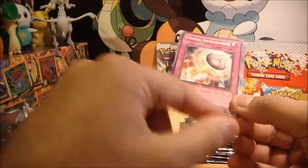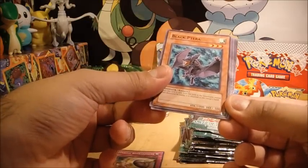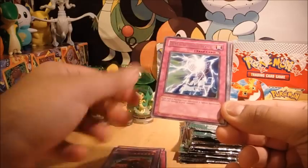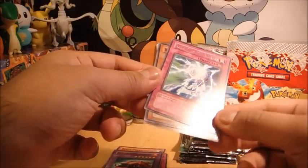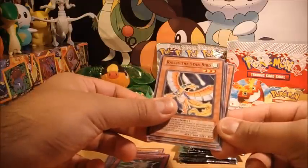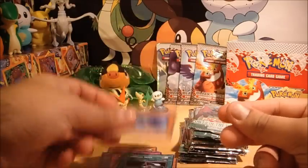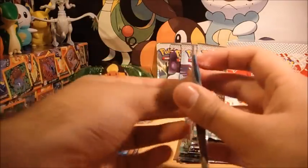So we've got Orbital Bombardment, Black Petra. I don't even know how they show that they're rare or something. Synthetic Seraphim, Ambulance Rescueroid, a Cyber Summon Blaster — which seems to be some sort of rare because it's got this holographic thing — Rallis the Star Bird, Ambulanceroid, Common Soul, and a Destiny Hero Blade Master. It's really weird opening these packs.